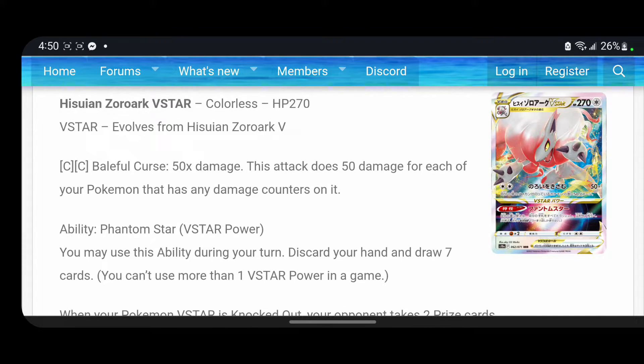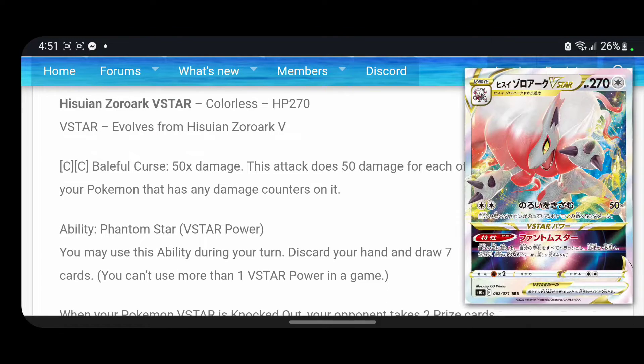Then we got Hisuian Zoroark V-Star, which evolves from Hisuian Zoroark V. Baneful Curse does 50 times damage — this attack does 50 times damage for each Pokémon that has any damage counters on it. Ability: Phantom Star — you may use this ability once per turn, discard your hand and draw seven cards. I guess that's broken in modern because there's not a card like that in modern.